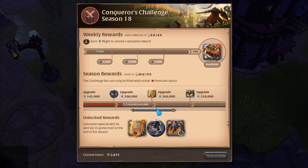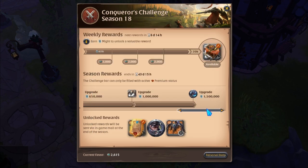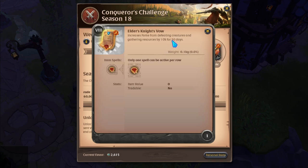If we go all the way to the end, we have the crystal goliath horse, which at the time of this video is worth 9.3 million silver — that's the estimated market value. Then you get a profile picture at the end. The last night vow you get is the elder's night vow, which gives you combat and gathering fame increased by 10% for 90 days when you activate it. You'll get this in your inventory when the season's over if you have it unlocked, and then you get the bonus.